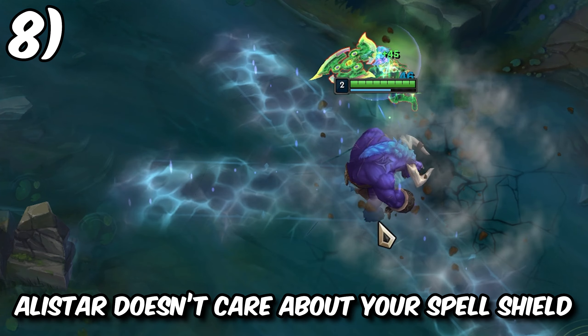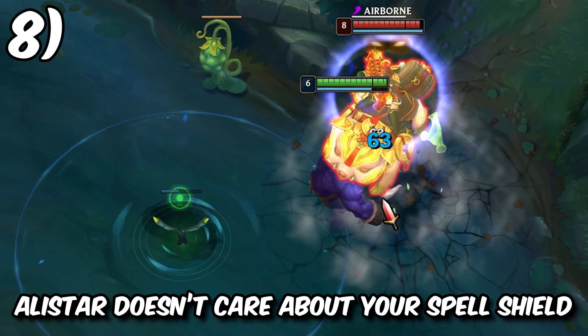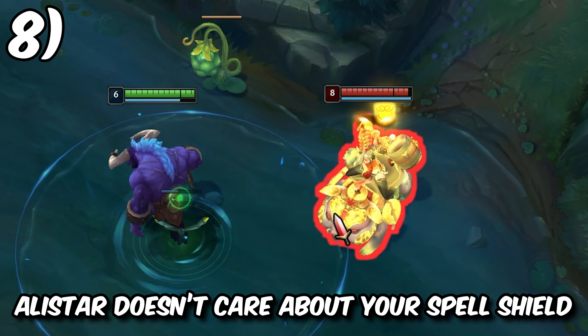Alistar does not care about your spell shields. You can use your W to ram into somebody to break their spell shield and still knock them up with your Q, and this works for basically every spell shield.